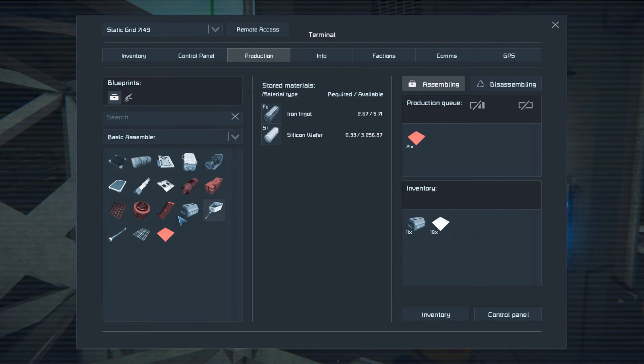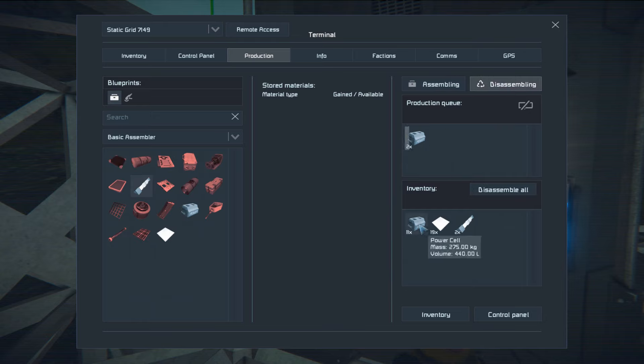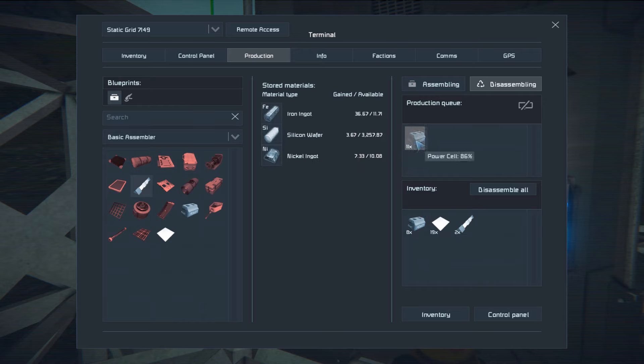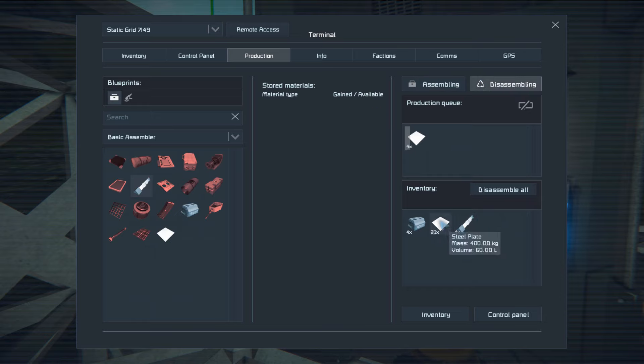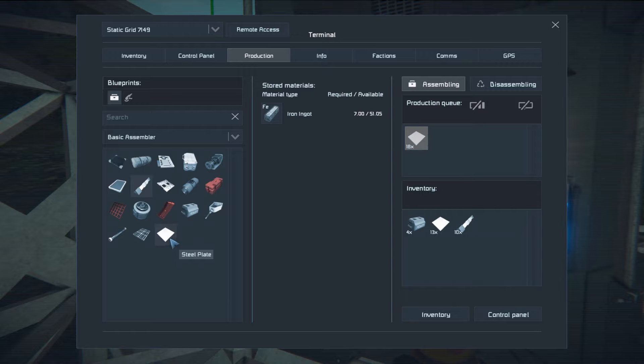Girders — should be more than enough. Well, it helps if we have the iron. What we can do is go in here and disassemble some of these power cells that we have since we don't need them all — we already have our battery working. Let's go ahead and do that. Yes it was — no, no, build the girders. Let's disassemble just a couple of those. Dang, they take a lot of iron — seven iron each.